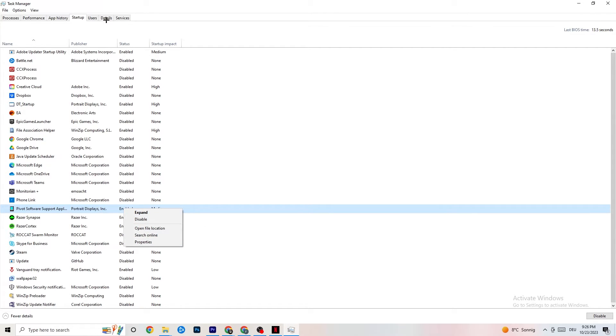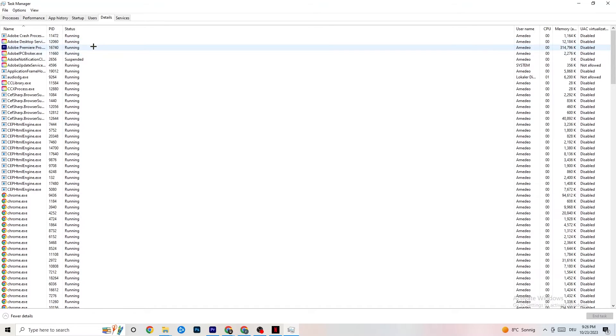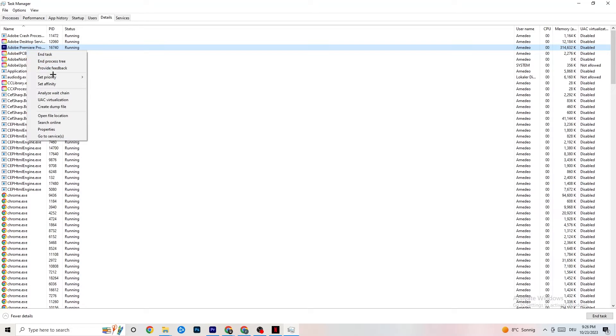Click onto Details in Task Manager — you need to have your game running for this. Find your game process, right-click it, go to Set Priority, and choose High or Realtime. Check which setting works better for you. This sets a CPU priority for your game so your PC dedicates more performance to it.